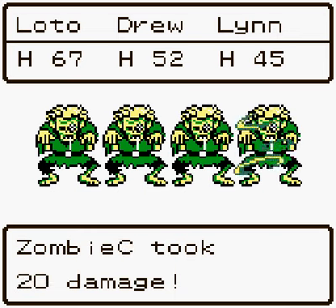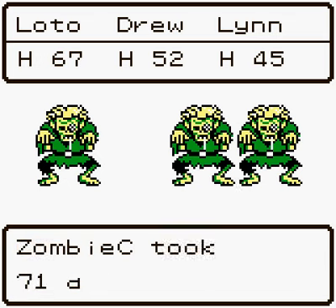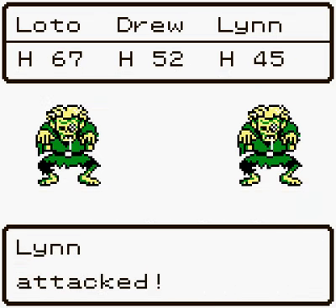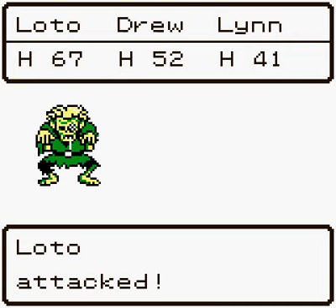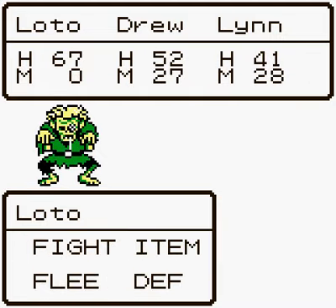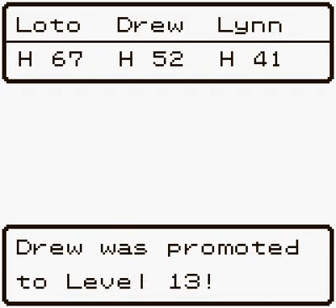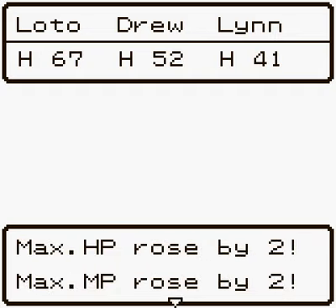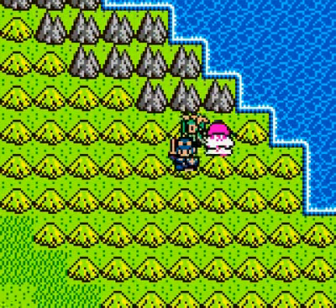Another four zombies. There we go, nice damage. Critical! All three of them attacked the one guy — he was defending, didn't get him. That should do it... and he surrounded it but it didn't work. That did it. Drew reached level 13: hit points up by 2, magic points up by 2, strength up by 8, guard up by 3, agility by 7. Another 200 gold — well, 198.